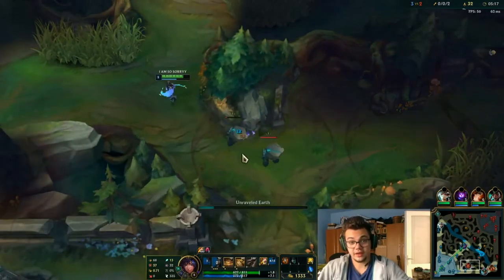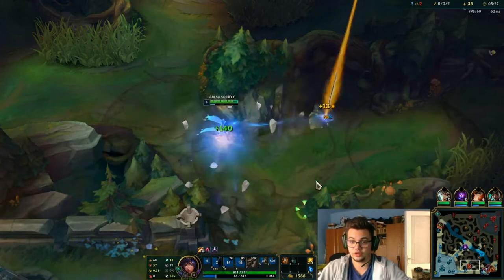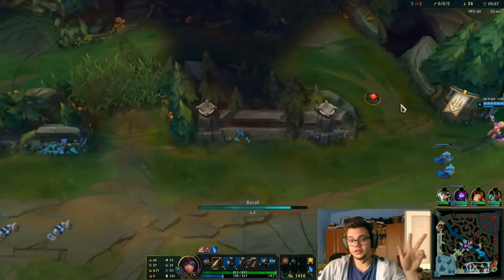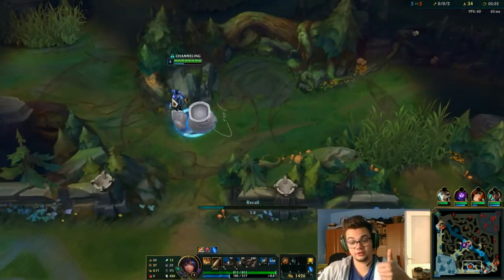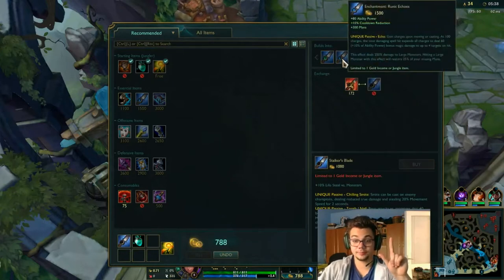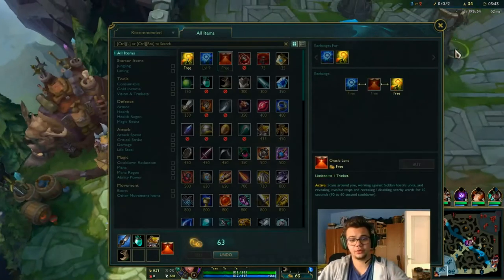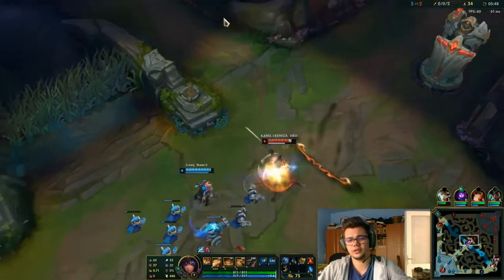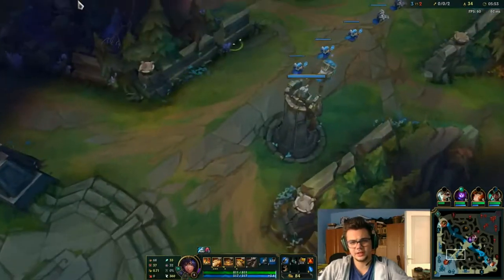In jungle, you don't really have options to buy items unless you go for a Rylai's or a Twin Shadow. So the three things are: you have the blue smite which can help you hit your W, you have the CC from your teammates which you must sometimes rely on, and you have the possibility of building items like Twin Shadow or Rylai's — though those have soft slows or high cooldowns. The options are quite limited in how you can hit your W.